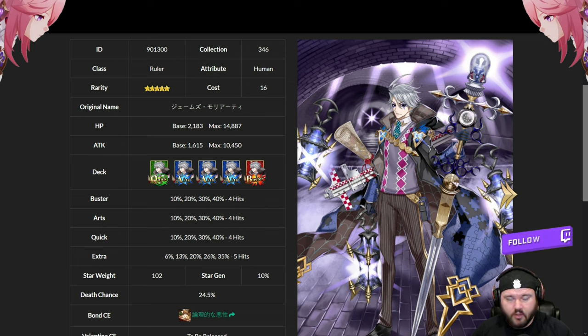Welcome back to another video. Once again looking at a new servant just released on the LB 6.5 Part 2 banner — this is James Moriarty himself. Unlike the other two new servants, I'm probably not butchering his name. This is Ruler James, a very interesting design in a lot of different ways both in gameplay and aesthetic, but we're here to talk about the gameplay. Let's look at what makes James Moriarty tick.